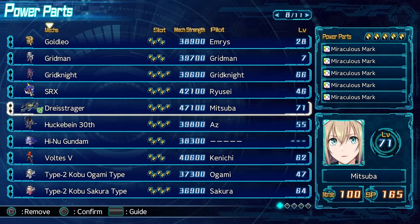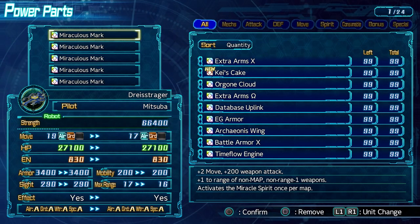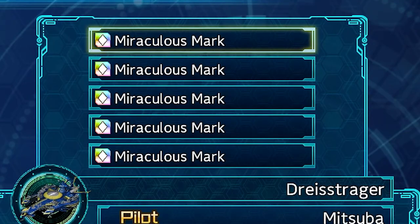Before we get to number 1, here's somewhat of an honorable mention that I use quite a bit — 4 to 5 Miraculous Marks on a unit or two. This allows you to throw a unit around to snipe things with a Soul, and if you messed up a map attacker's turn, you can save them with one of these. I like using them on the Dreistrager or other high movement units.